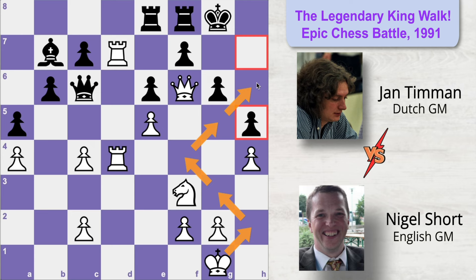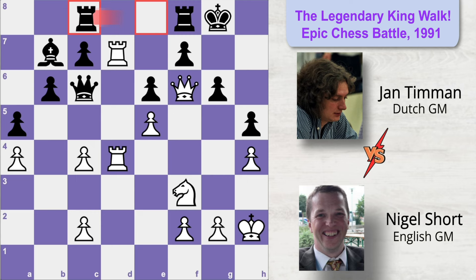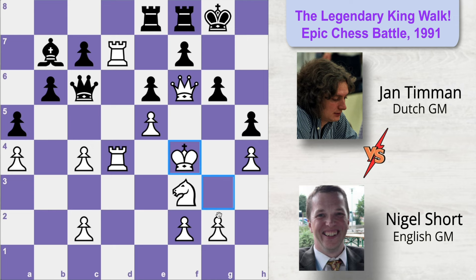Nigel decides to get his king's help to checkmate the Black king. The plan is to get the king to h6 to assist in delivering checkmate on g7. With that bold idea in mind, Nigel starts the legendary king walk with king to h2. Black moves his rook to c8, and now king moves to g3. Rook moves back to e8 — Black doesn't know what's happening exactly. The king moves to f4, and Black is completely shocked that White's king is coming out of his home right in the middle of the board to assist his attacking pieces. Ian plays bishop to c8 threatening to capture, but that's too late. Nigel simply plays king to g5, and at this point it doesn't matter what Black plays — he's absolutely losing, in a zugzwang position. Ian resigned at this point.